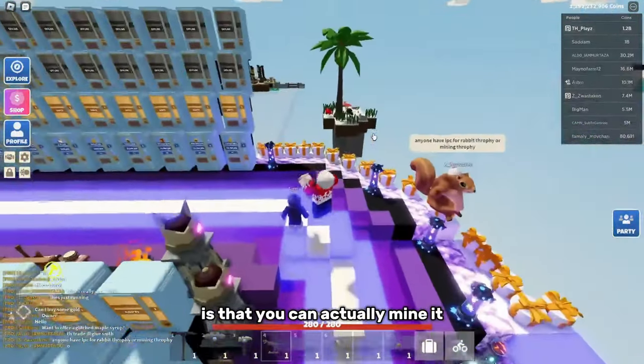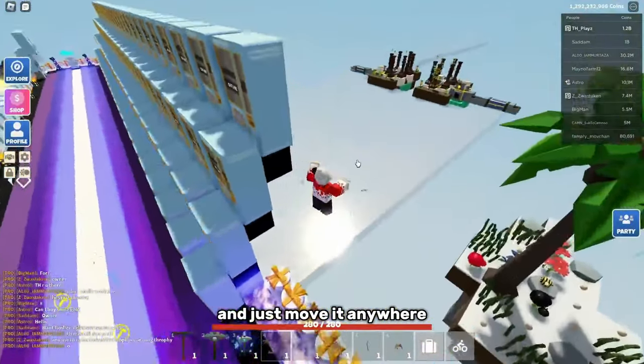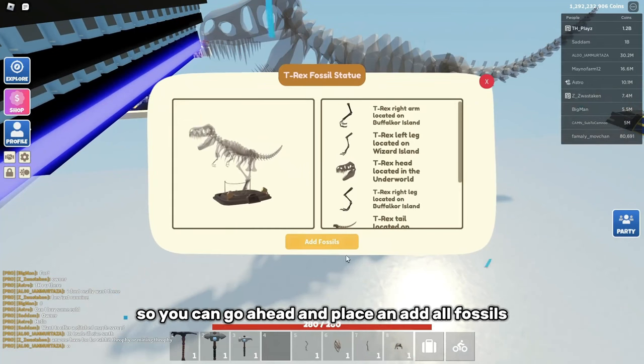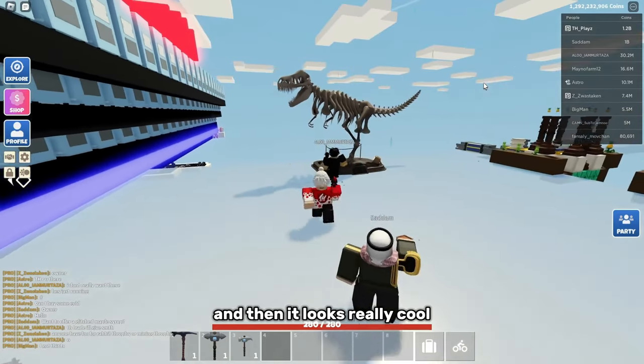Another good thing about this statue is that you can actually mine it and just move it anywhere. It's got quite good spacing, so you can go ahead and place and add all fossils and it looks really cool.